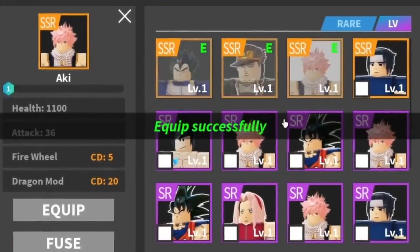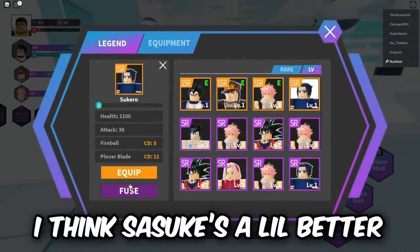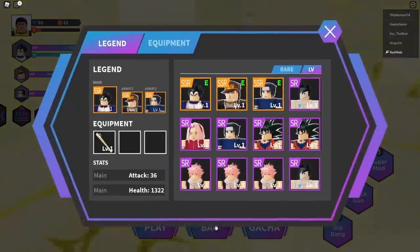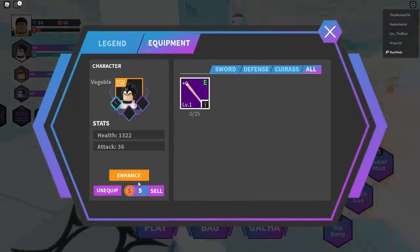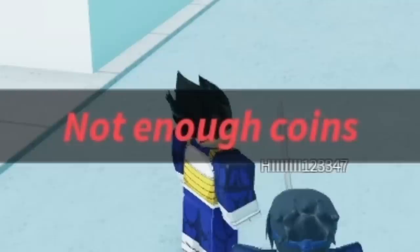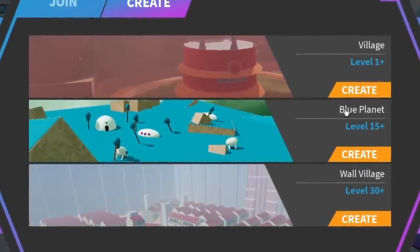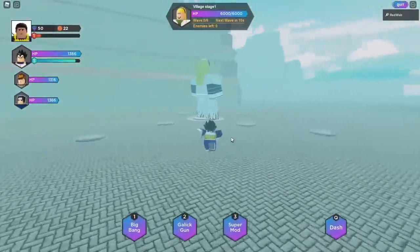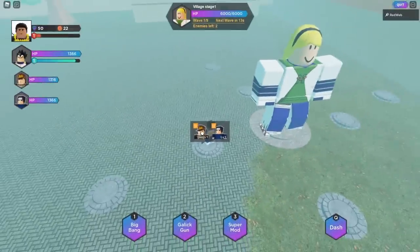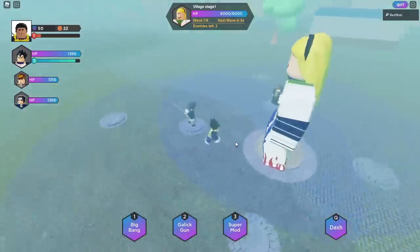Since we have super ultra rare Natsu, let's equip on our three slot and fuse him. Actually I want to equip Sasuke — I think Sasuke is better than Natsu, so I'll swap him in. We fused him, and we're pretty much good. I can enhance my equipment too — enhanced it. So we've spent about 3,600 Robux total on this game. We joined a mission — Village Stage 1. I put down my characters with E: Jotaro with Star Platinum, and Sasuke with a sword.